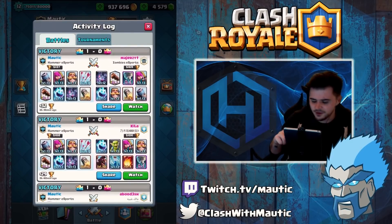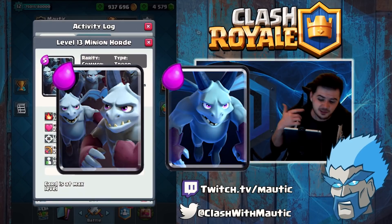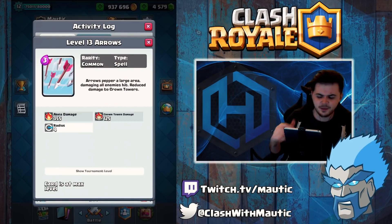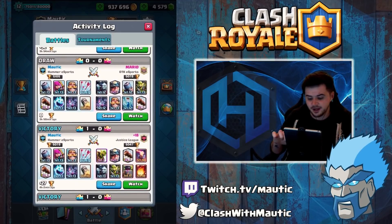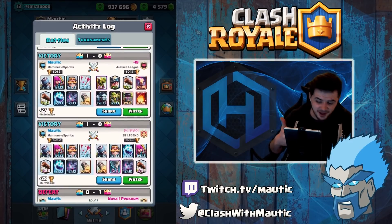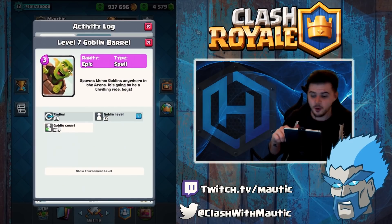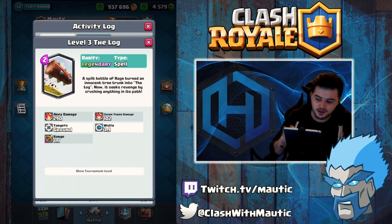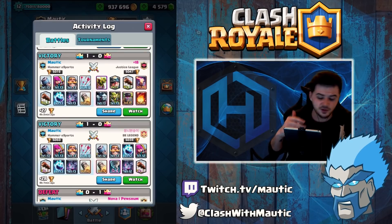On the ladder at the moment there's a lot of mortar decks going around, lots of minions and minion horde as well, which you can get really good trades off with your arrows. Arrows are really good in this deck — it used to have a tornado but I think arrows are just that little bit better right now. You can see here the opponent has a furnace, minions, and a goblin barrel, so it's really good to counter that with the log and arrows.